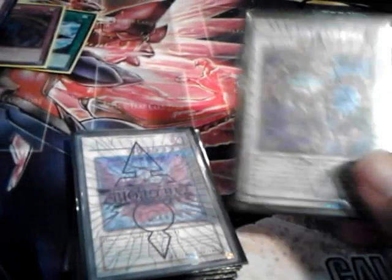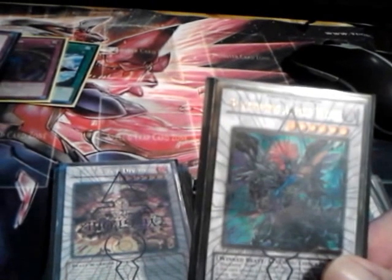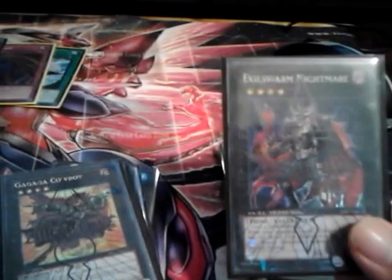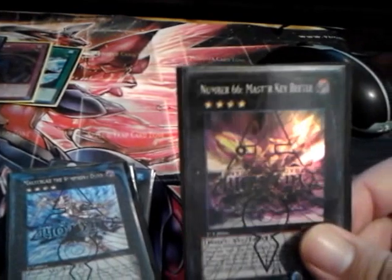For the extra deck — I don't have the Evilswarm Exciton Knight or the Qliphort Carrier; they're too expensive and I don't want to spend that much on just 2 cards. So: 1 Beelze, 1 Black Rose Dragon, 1 Dark End Dragon, 1 Blackwing Armor Master, 1 Vortex the Whirlwind, 1 HTC, 1 Cadaster, 1 Number 50, 1 LaValval Chain, 1 Evilswarm Nightmare, 1 Gagaga Cowboy, 1 Key Beetle, 1 Maestroke, 1 Diamond Dire Wolf, and 1 Ice Beast Zerofyne.